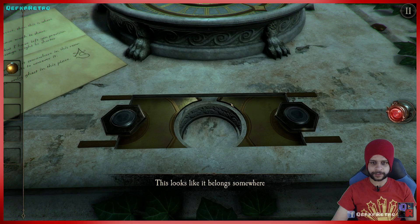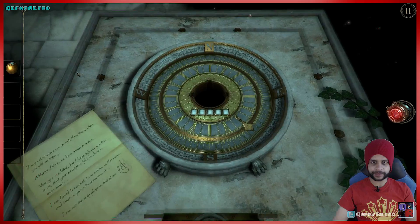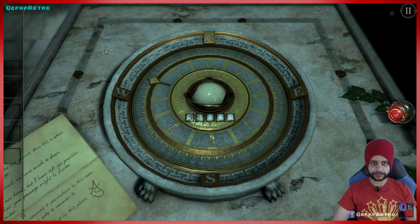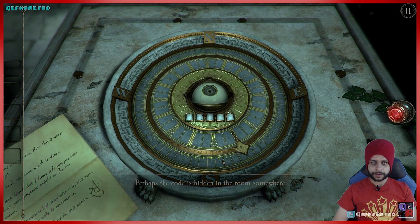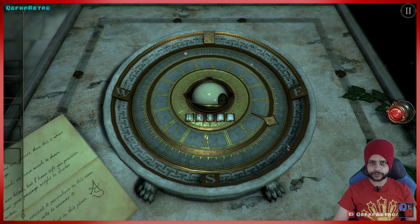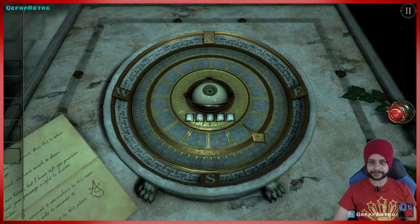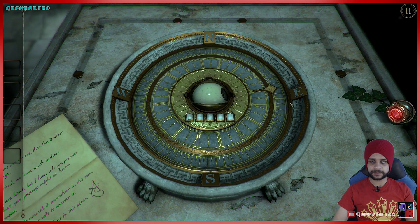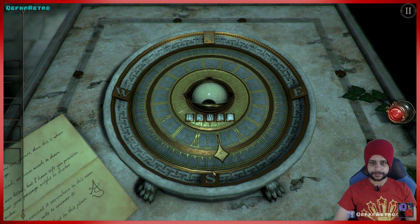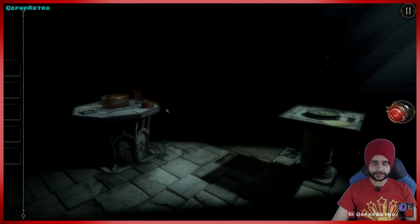Some kind of weird object — rotate that round, and now I can take it out. A strange brass sphere — it looks like it belongs somewhere. That's round so let's see if I can put it in here — yes I can, and an eye appears. Now I can rotate this round. Depending which way I go it types letters, and I can only go to the letter adjacent in the order.